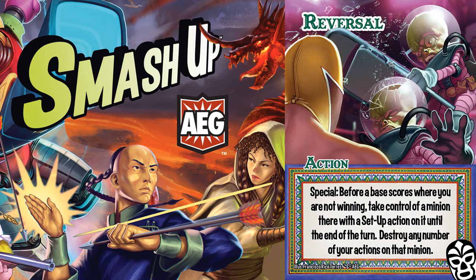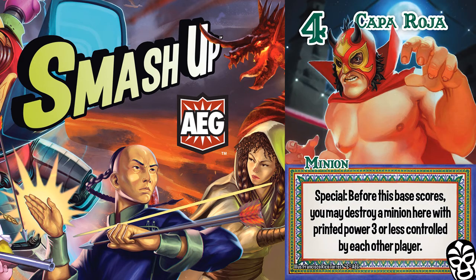Reversal may be only one card, but you can absolutely build a strategy around it. The Lucadores can easily build a strategy around phase 3 entirely, and you can legitimately play a game focused on stealing bases. Reversal's only distinction is that you cannot be winning. Note that Kappa Roja, who can greatly alter a base, has to fire first, and you may already be winning, making Reversal unnecessary.